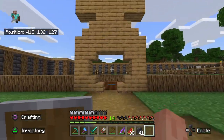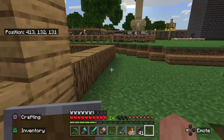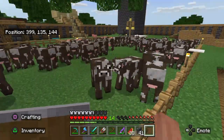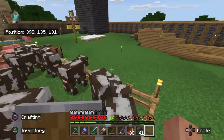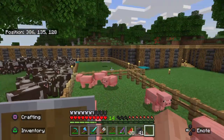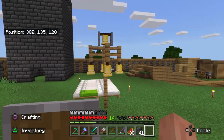Over here we've got a potato farm with no potatoes on the go at the moment, which is quite sad. We do have a cow farm which is in full force — just a few cows over here and a couple of pigs. One has escaped. Used to be chickens in there as well. By this great wall we've got bells.